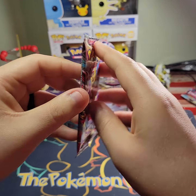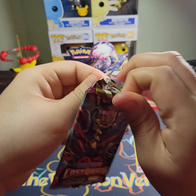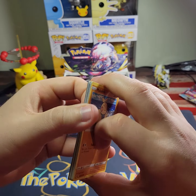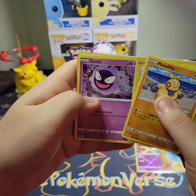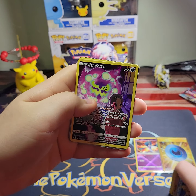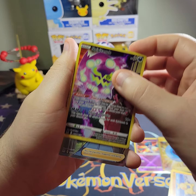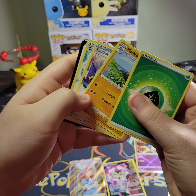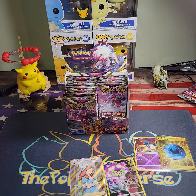Alright, last pack — Giratina pack artwork. Makuhita, Phantump, Electrike, Gastly, Binacle — and oh, we got a double banger! What a way to end it up — we got Spiritomb Trainer Gallery and a Lady Full Art Trainer. Let's go! What a flipping pack that was.